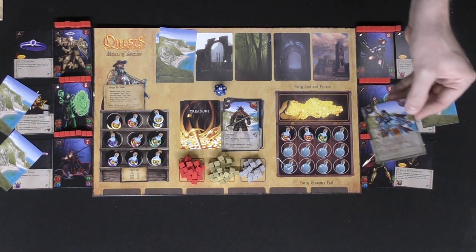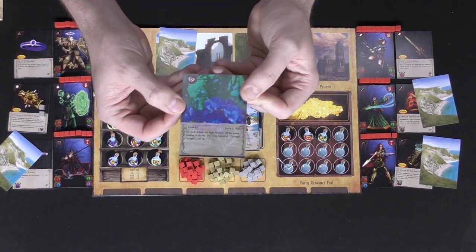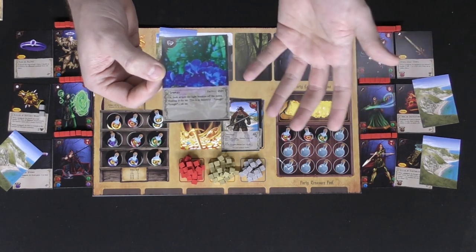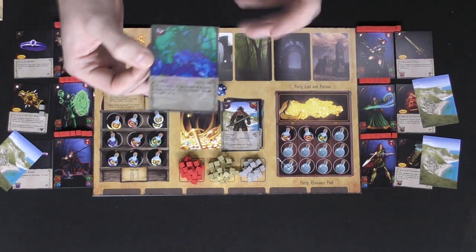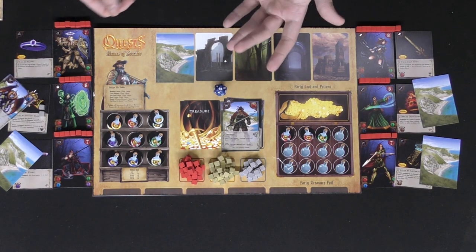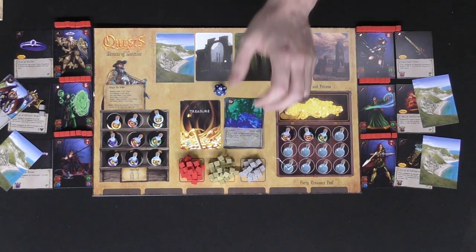The only other thing I didn't mention is that there are trap cards. Here's one — spores. They basically do similar things to events, where you're going to choose an option based on the story mode. You'll also have to draw a card, revealing a new monster after you complete the trap or the event.